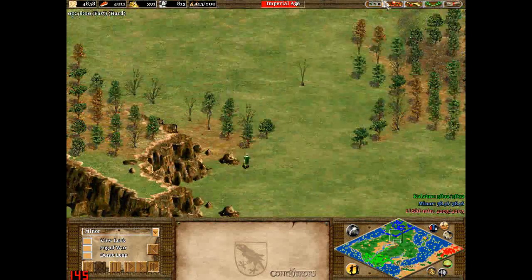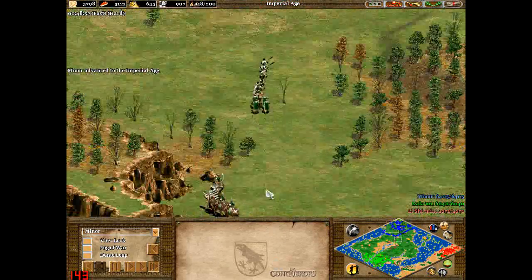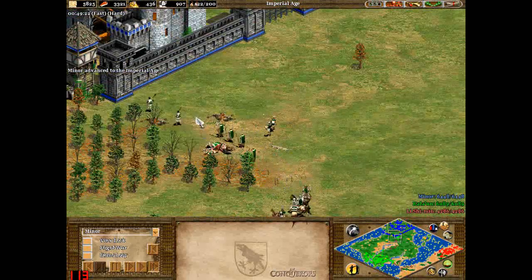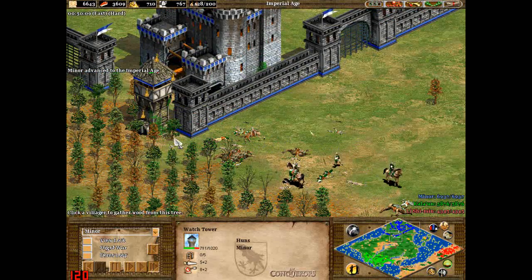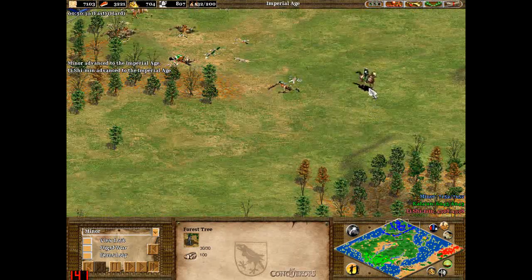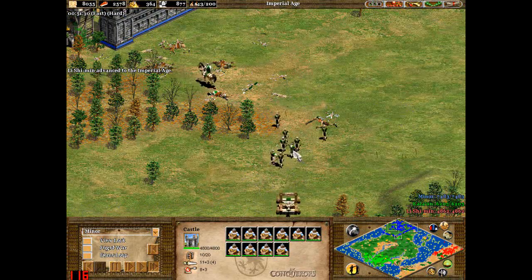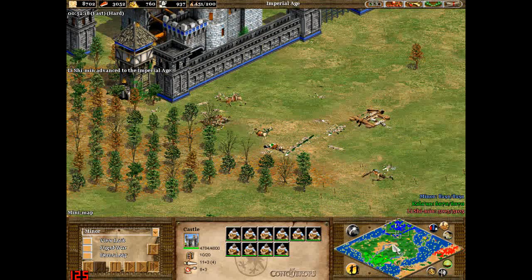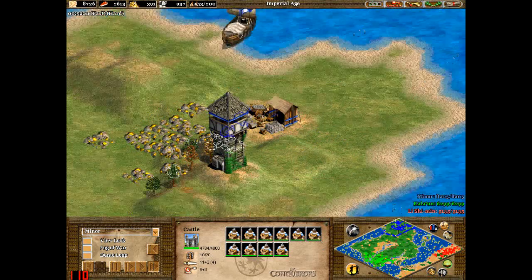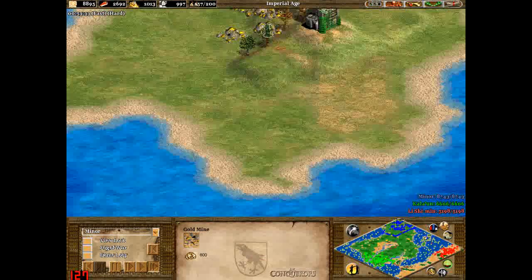Green seems to be using monks, but they don't seem to be having any effect at all, which is quite fortunate. They're going for my watchtower, but that's guarded by trees, so I'll get rid of that anyway. I've got some Huns cavalry and some skirmishers — they're not doing too great a job, but I've sent some villagers over and I'm getting in there.